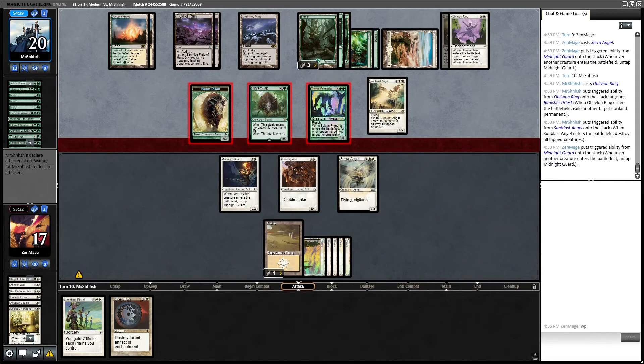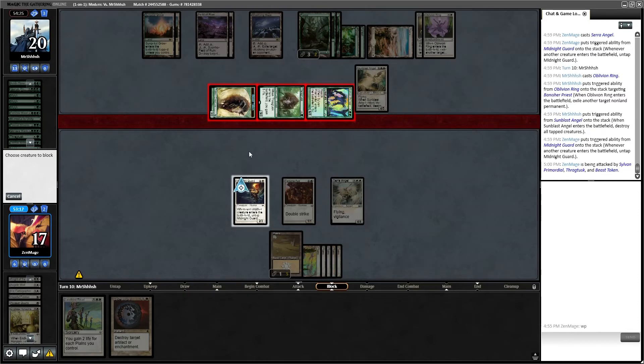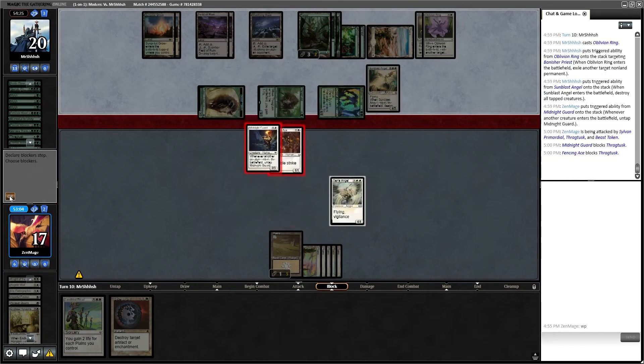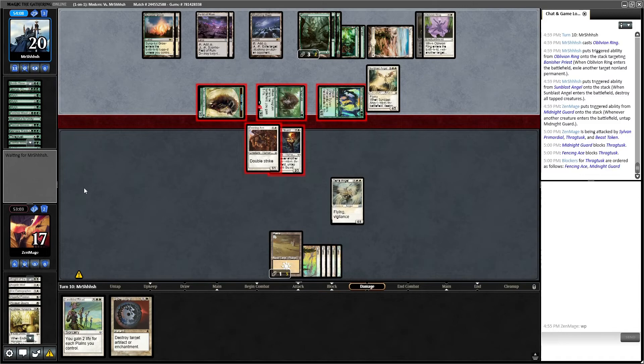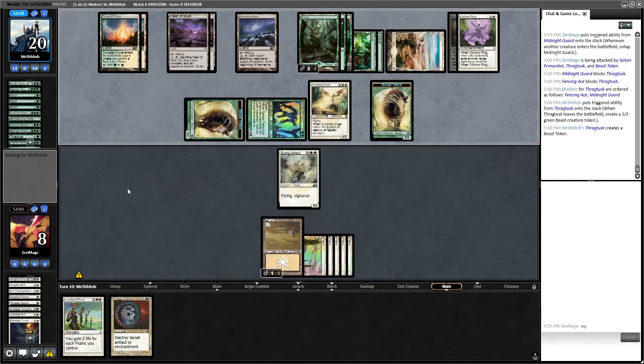What am I going to do about this Primordial? I'm just going to have to sacrifice my little guys. What if I just take six damage and kill the Thragtusk? It leaves the battlefield — it's going to make another creature though. Who cares, I just want to kill it. I'd rather he have tokens on the board than actual cards. Either way it's going down. That's what double strike does — swap the Thragtusk for a token with less power.